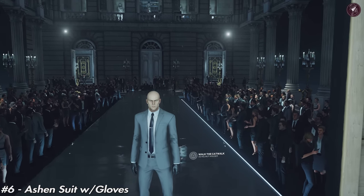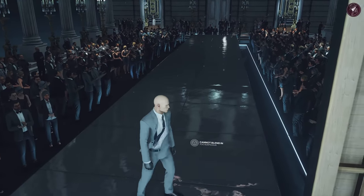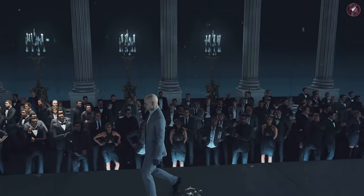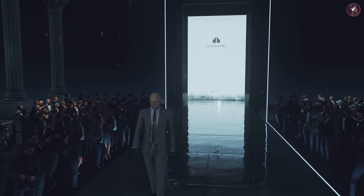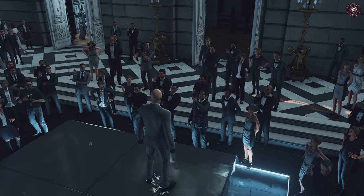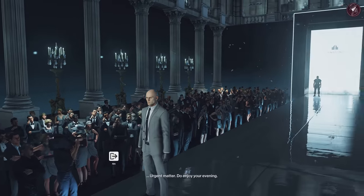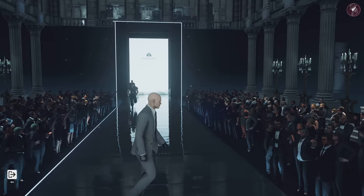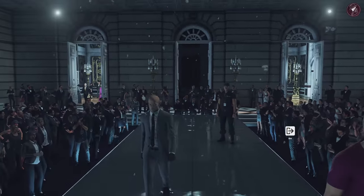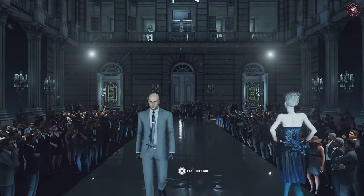Number six is the Ashen suit with gloves — a very nice looking suit overall. It's a light grey, finely tailored suit featuring a charcoal tie, black shoes and matching gloves. If you want this suit, it's unlocked at Mastery Level 20 in Dubai, so you need to complete a lot of the challenges there. It's a tradition for Hitman 3 — once you reach the maximum mastery level of a map, you unlock that map's suit. When you start Dubai, you actually start in this suit without the gloves.